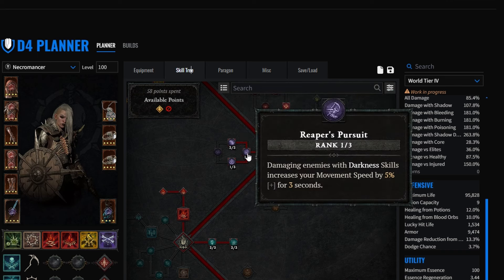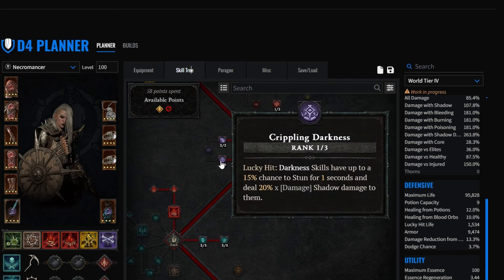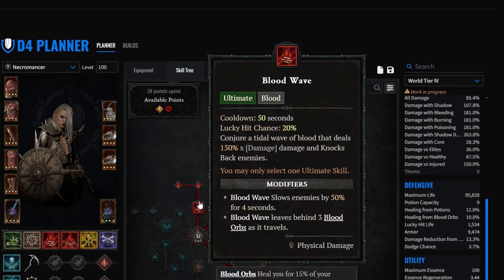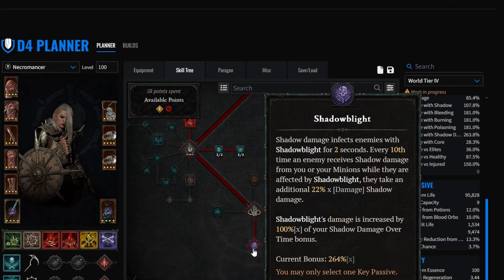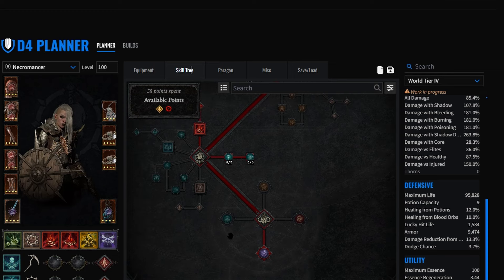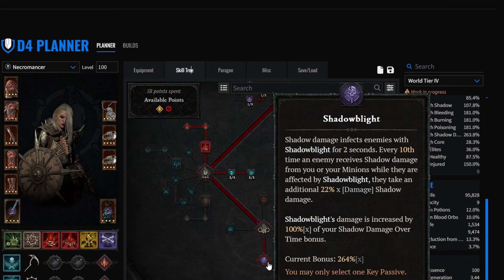We are taking Gloom - very important. We're taking Reaper's Pursuit with only one point because we are going to be movement speed capped anyway. We are taking Crippling Darkness - just one point to help with Shadow Blight and also to get that CC chance here and there. Taking our Blood Wave, our sacrifices, and our key passive Shadow Blight. One thing I want to talk about - if you are fighting Thorns Barbs, you want to remove this skill point because Shadow Blight will proc thorns, and that is sometimes why you get one shot. You can take this off and put it into Rattlegore's Vigor or spend that skill point somewhere else.